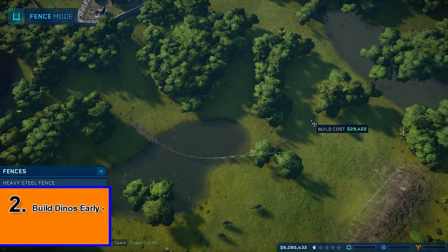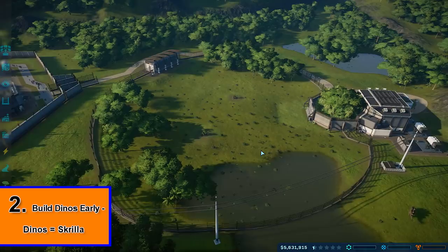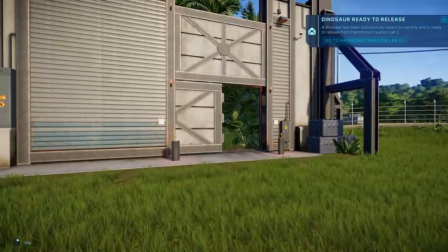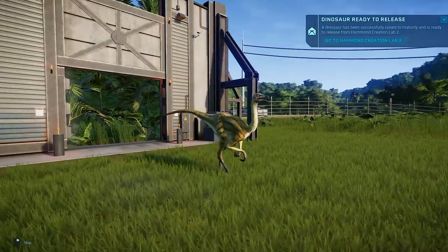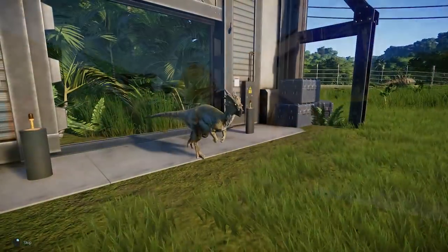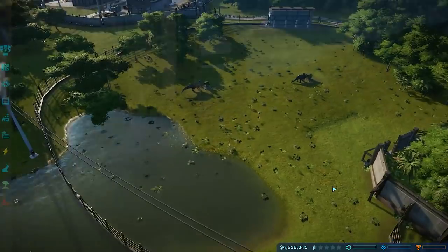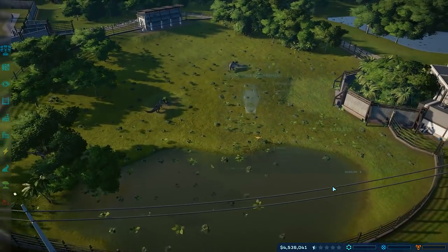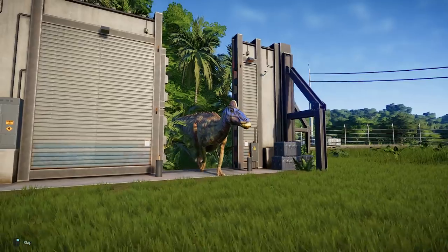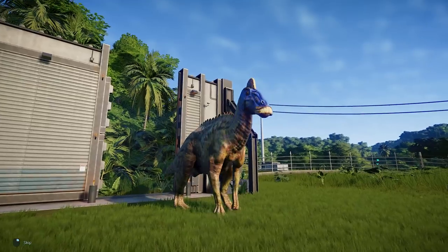Once you become a bit more acquainted with your early game dinosaurs, it's a good idea to start building them early. You don't really need to wait around to start messing about with other more expensive buildings. Try and get a couple of the cheaper early game dinos out into the park, because this is going to start generating your income flow. Creating dinosaurs will raise your park rating — if only a little bit — which will make guests start to appear, your numbers will increase, and you'll start making money per minute. The higher your rating, the more money you make.